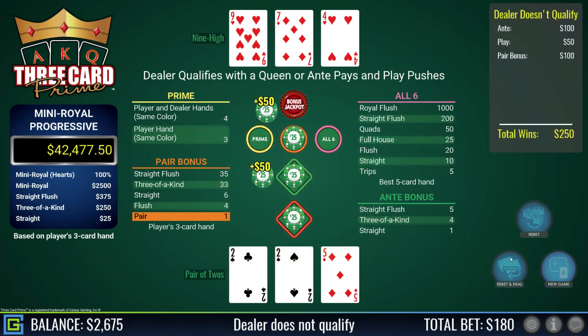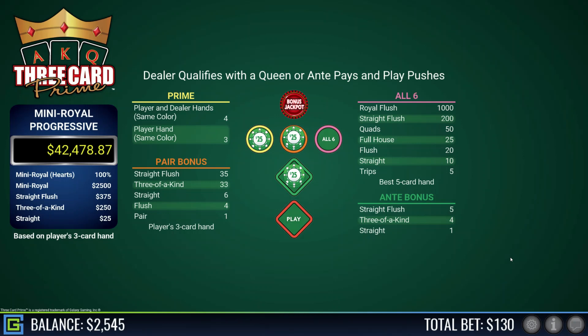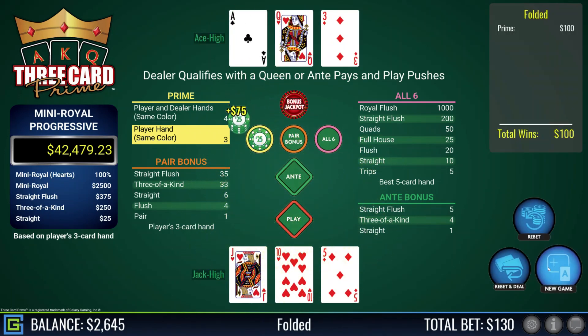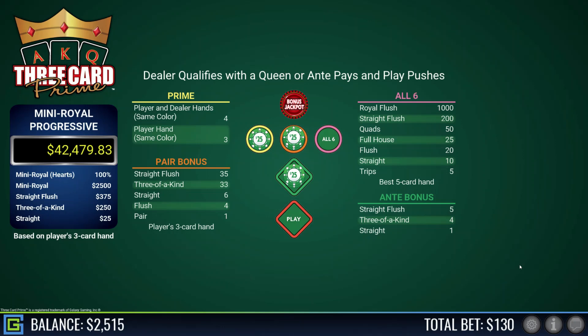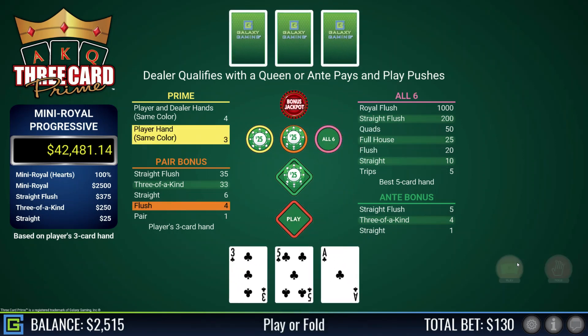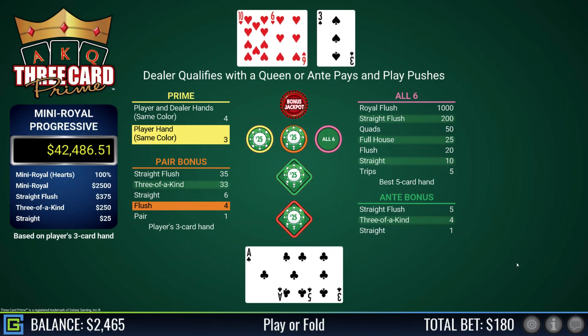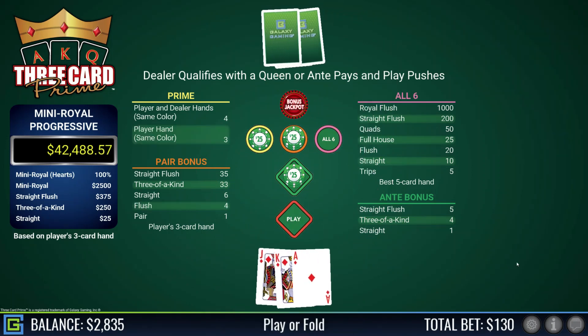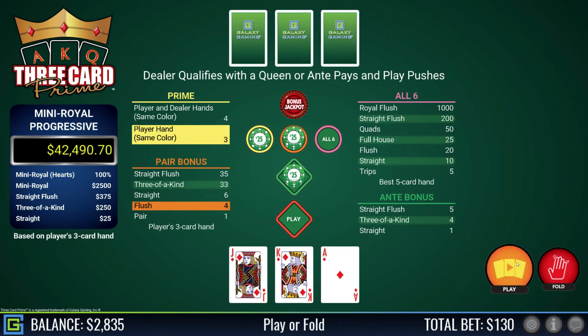Dealer does not qualify with nine-seven-four. Jack-ten-five, nope — dealer has ace-queen. I'm at $2,500 now. Ace-three-five of clubs — nearly a straight flush but not quite. I'm happy with that hand. Dealer does not qualify with ten high. Another flush — jack-king-ace of diamonds. I would have loved jack-queen-king of diamonds or queen-king-ace, but again it's a good winning hand.